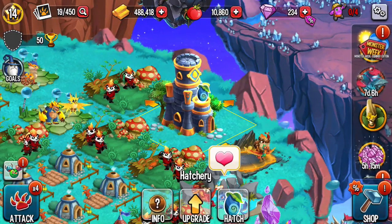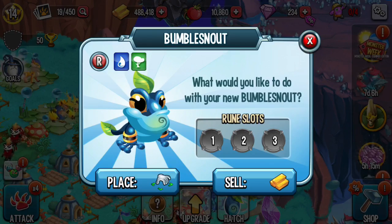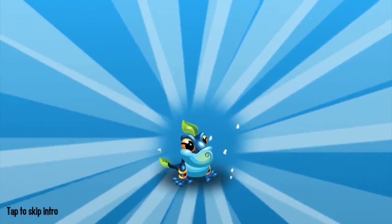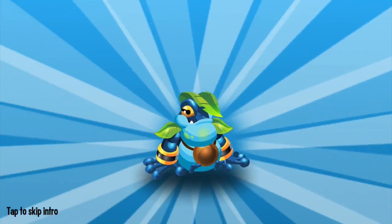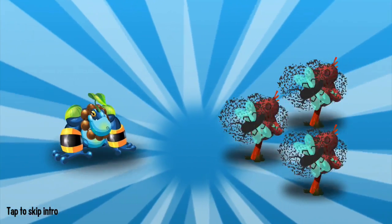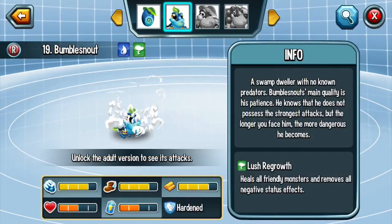Okay, let me hatch this one. Bamboo Node monster — this monster starts from breeding a water monster with a nature monster.